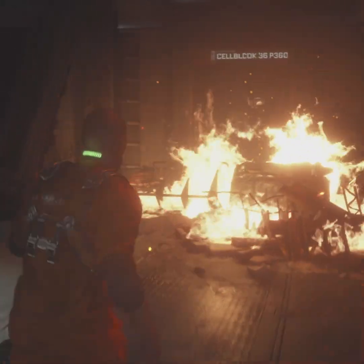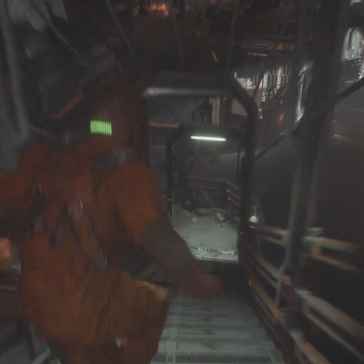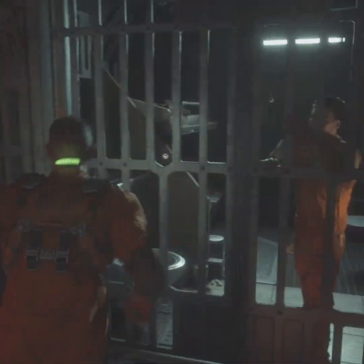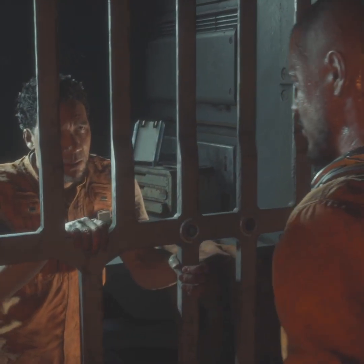Being directed by Dead Space creator and producer Glen Schofield, you play as Jacob, an inmate of the Black Iron Prison on the moon of Callisto — and, as you can see, things are not going very well here. This is less than ideal conditions for a prison.